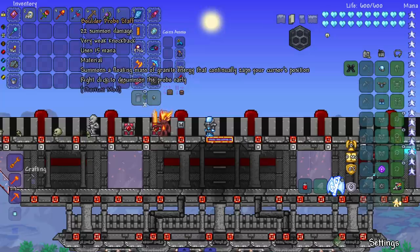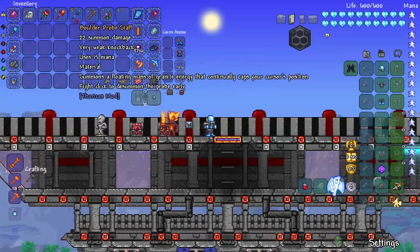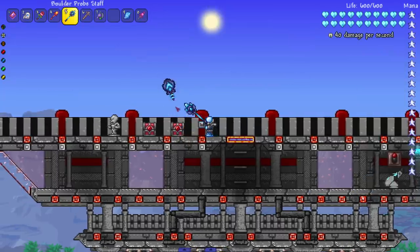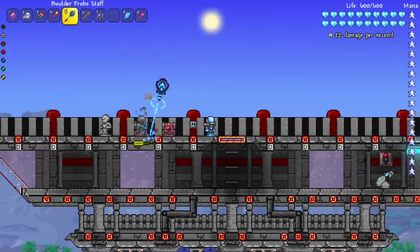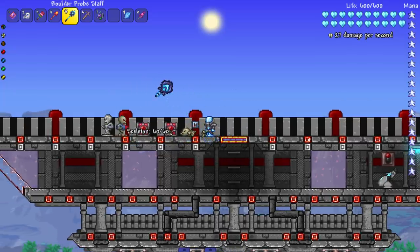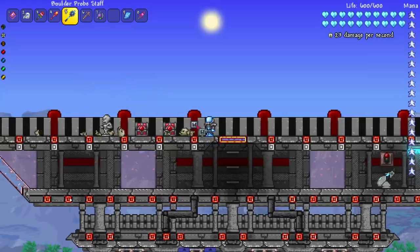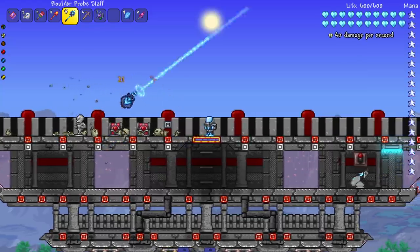Next up we've got the Boulder Probe Staff, which summons a floating mass of granite energy that continually zaps your cursor position. This pretty much took over from the Strange Skull. You can right-click to dismiss the probe early, but we're not doing that today. Not bad — especially if you get a bunch of them. It does at least give you something to do as a summoner if you're not just focusing on dodging the whole time.